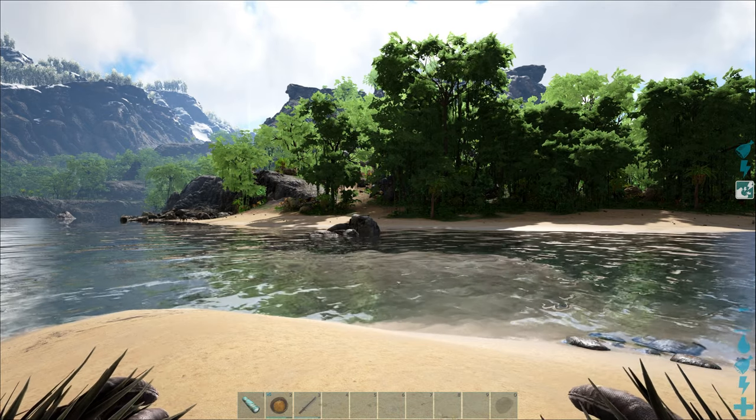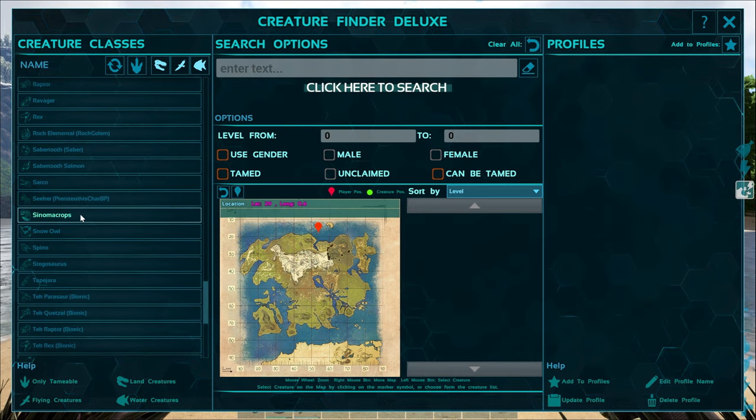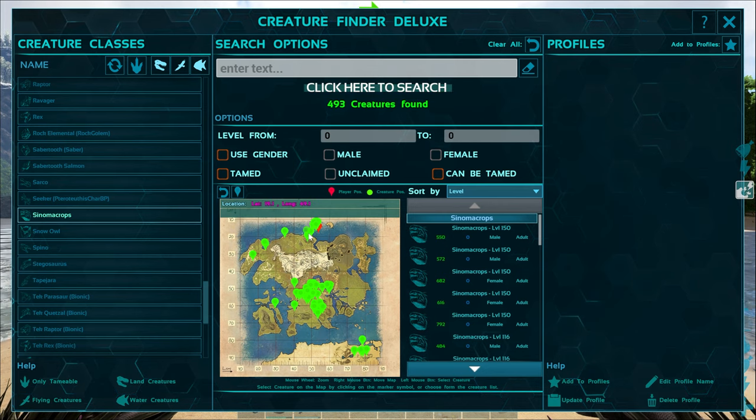I'm going to use the Creature Finder Deluxe, which is one of my favorite little add-ons. I'll click on Sinomacrops and search for them. You can see that the Sinomacrops is primarily found in the northern parts near the coast, with a large amount in the center of the map, and a small amount in the southeast corner.